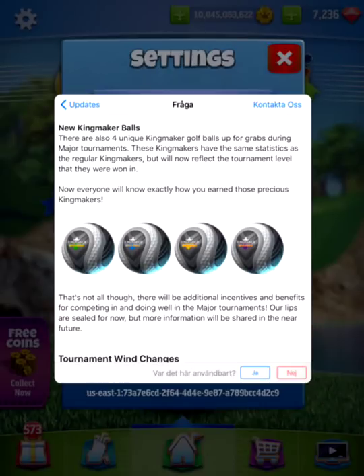There are also four unique Kingmaker balls up for grabs during the major tournament. These Kingmakers have the same statistics as a regular Kingmaker — power level three, sidespin level three, and wind resistance level three — but they will now reflect the tournament level you are in, so everybody will know how you earned those Kingmakers. As you can see on the screen, if you win in rookie you will have a green layout on the ball, pro would be blue, expert will be yellow, and masters will be purple.